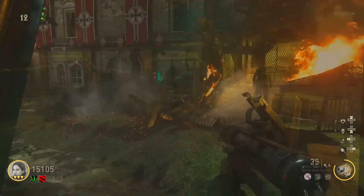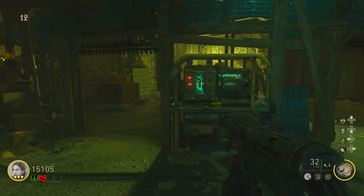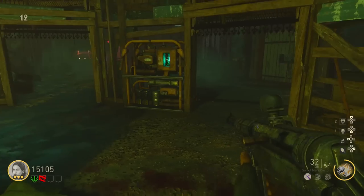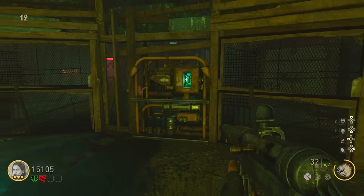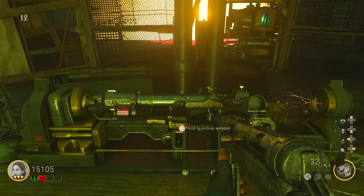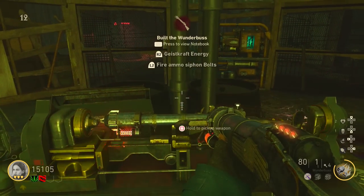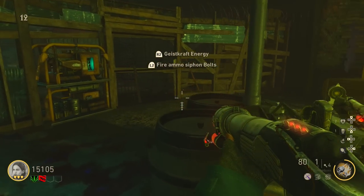Once you get the wonder weapon part, make your way down to this room where there's a generator. Place the battery into the generator to open the doors, then turn around and pick the battery back up — you'll be locked inside that room. Make your way to the wonder weapon crafting table, place the battery and the part from the sizzler zombie, and it will build the wonder weapon. Pick it up and you're good to go.